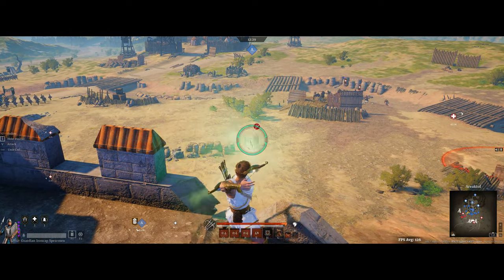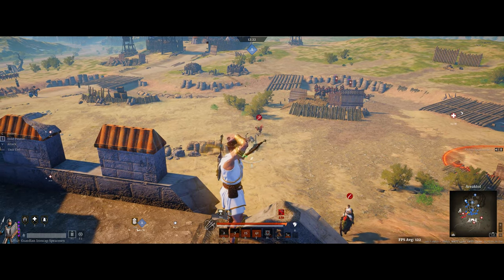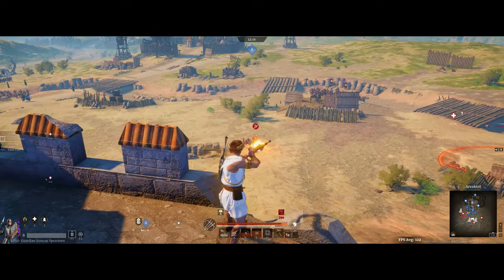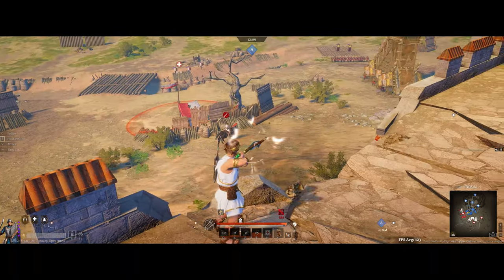I'm bringing iron cap spearmen here. I would recommend you bring troops that don't require too much micro, because you're going to be pretty active as a shortbow and shooting enemies constantly. One thing you can do is take out artillery with shortbow — especially on the attacking side, it can be pretty annoying when you're doing this to the enemy team. I would definitely recommend that you try to take out the enemy artillery with shortbow when possible. So you can see I'm just weaving in my Q attack into normal attacks here — that's kind of your general combo.